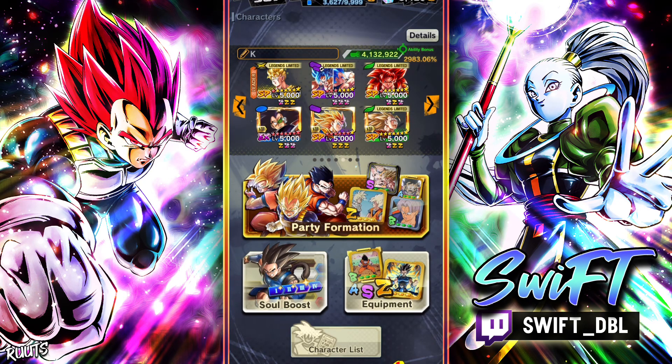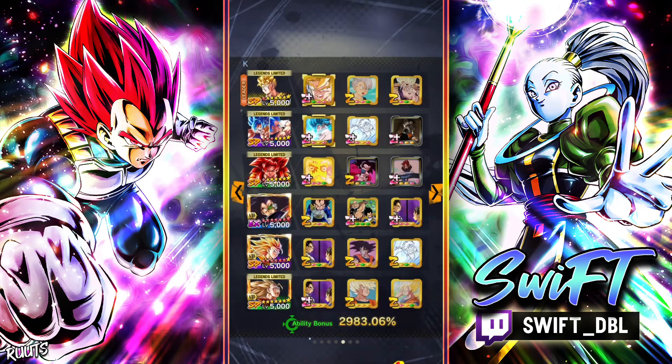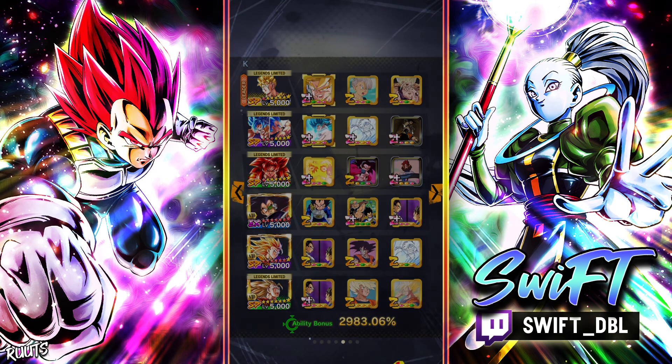Hey, what is going on fam, it's your boy Swift. Today we're gonna be testing out Zenkai 7 buffed Super Saiyan 4 Gogeta. I finally got around to finishing my rushes and getting that Zenkai 7 on Super Saiyan 3 Goku. I know my homie Raiden would be proud of me. The first thing I thought of was I can finally Zenkai buff Super Saiyan 4 Gogeta, so let's jump in.